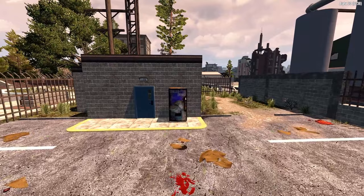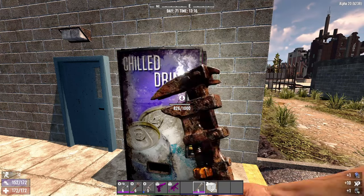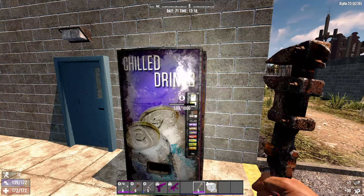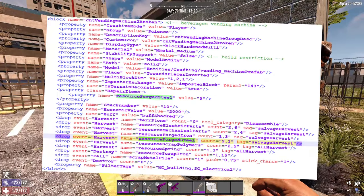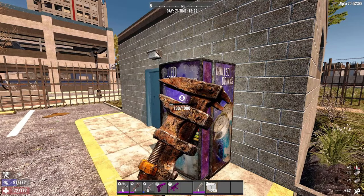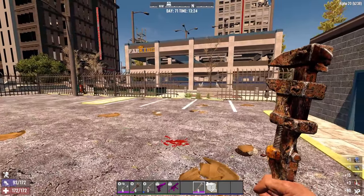The second item is actually fairly common — it's the vending machine. Make sure it's the broken one though, because if you're trying to wrench the non-broken one you're going to be in for a bit of a shocking surprise. We got one steel from it. These ones are not as common as the streetlights, but if you see them you can always wrench them down. You get a bunch of things: mechanical parts, electrical parts, forged iron, forged steel, and even some plastic. Definitely good ones to wrench down early on in the game.